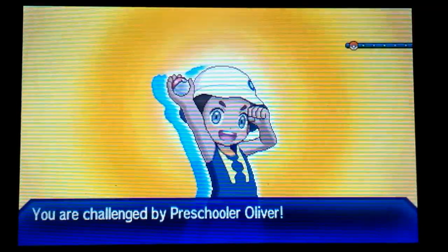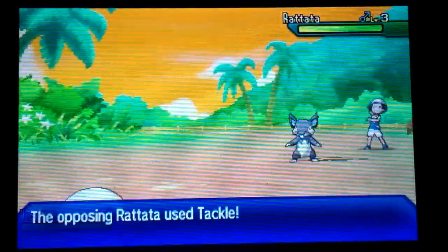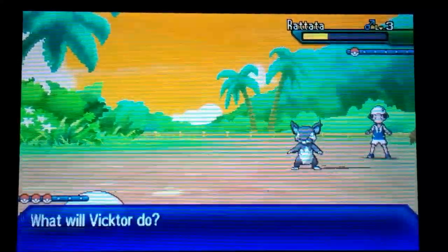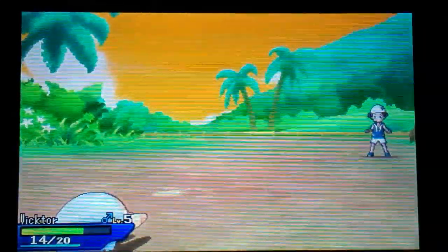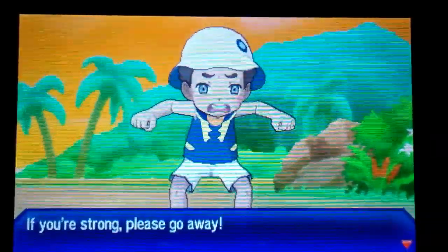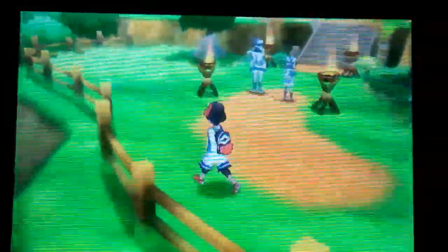Let's go ahead and face off against this Youngster. Getting used to these battles — we gotta level up. Challenged by Preschooler Oliver — clearly what I named Ralts after. He's got his evil Rattata. In my original Yellow game that's what I had — Pidgey and Rattata — and I made it through the whole game with those two and the starter. With simplicity when you're young, you just catch the first thing and run. I defeated Oliver — 36 cents!